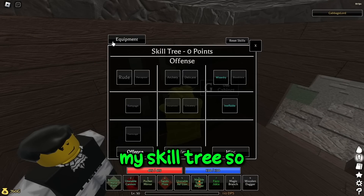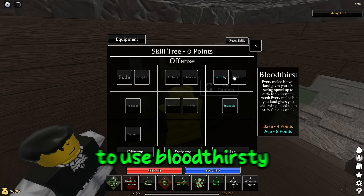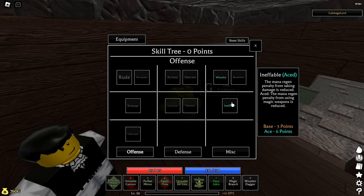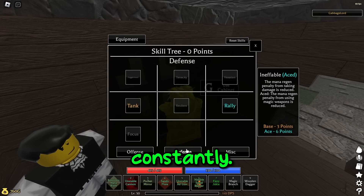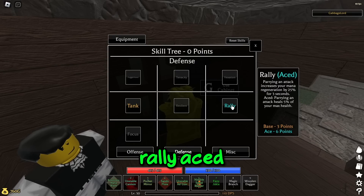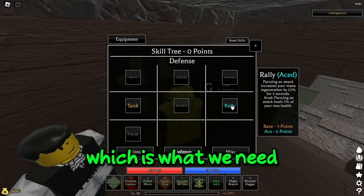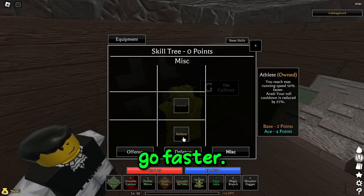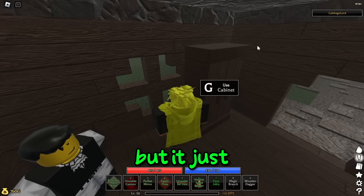Now let's take a look at my skill tree. We're obviously taking Wizardry ace because we're using a lot of mana. I wanted to use Black Dirty but I just couldn't get it to work with the sword. Ineffable, and then obviously because we're using a bunch of mana constantly. Tank has a few extra points so why not. Rally ace because we need some healing. And obviously the first node is mana regen, which is what we need. We also have Athlete — I just like being able to go faster. I tried acing it to see if I could spam the lightning dash faster, but it just didn't work out.